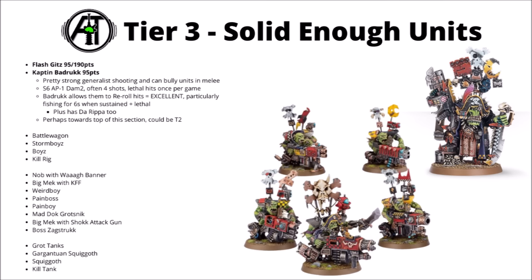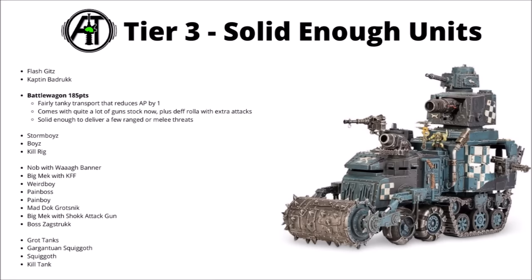The main concern with Flash Gits is their firepower is still a little bit not that generalist against tougher stuff — wounding on 5s or 6s against tanks will be unfortunate. The Battle Wagon is now a lot more expensive at 185 points — not quite as cheap and cheerful as it used to be — but with 10th edition war gear changes you get all the fancy stuff thrown in: kill cannons, a bunch of shooters, lobbers and wrecking balls, plus the Death Roller. It also gets a debuff to enemy AP, reducing AP by 1, effectively giving a 2-plus save against quite a lot of shooting.